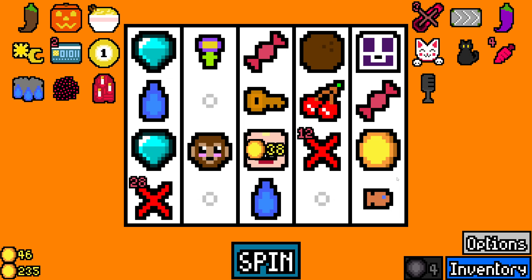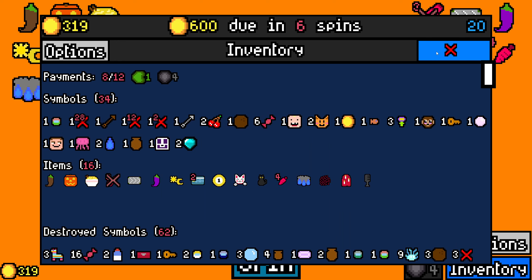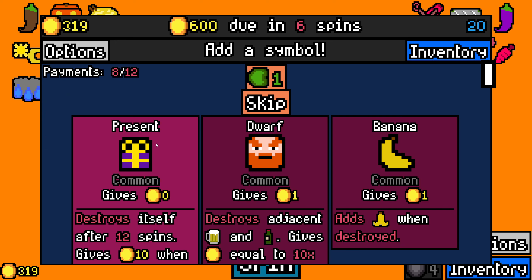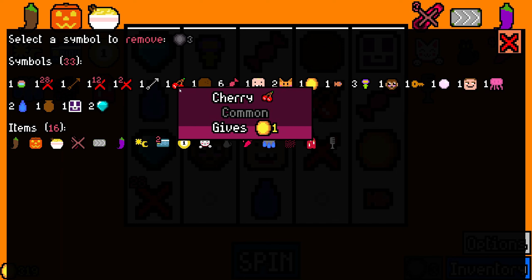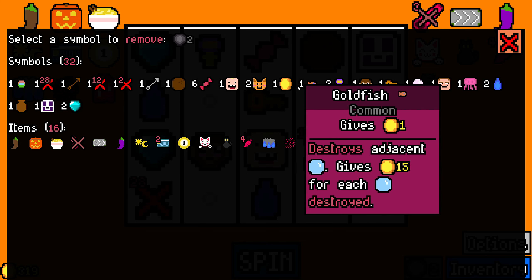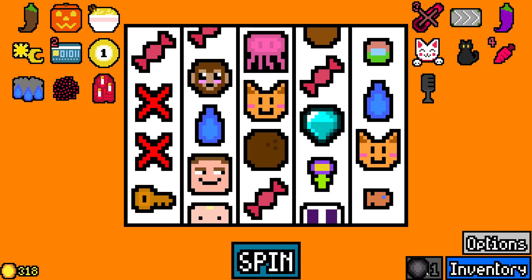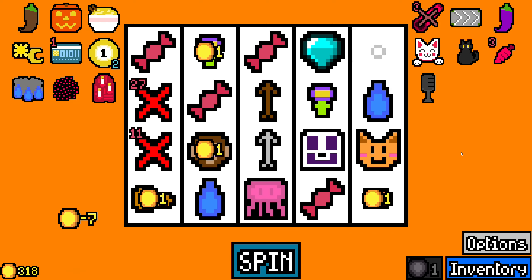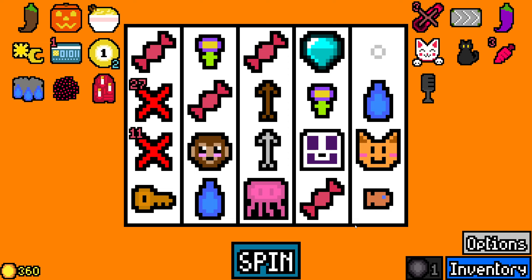Hey, we got rid of some more. I may use my removal tokens now, because I am getting a bit swamped with junk. I'm not going to take the presents — the odds of it working are way too low. Get rid of the cherries, get rid of the coin, and save one removal token just in case.